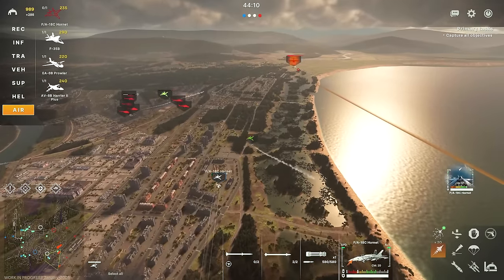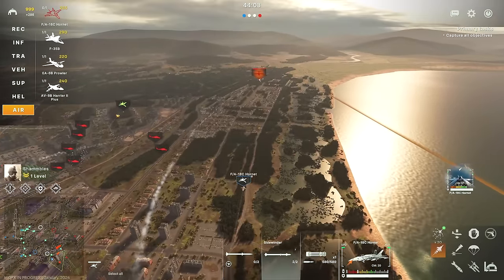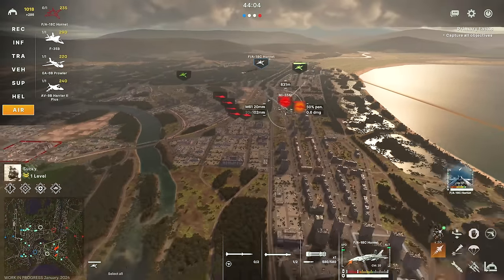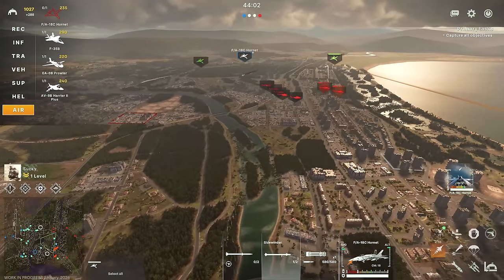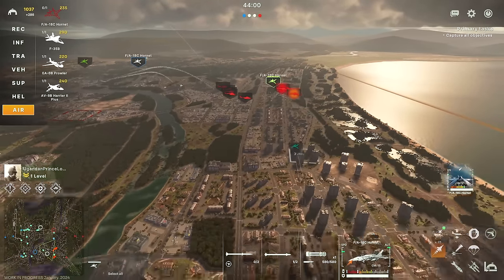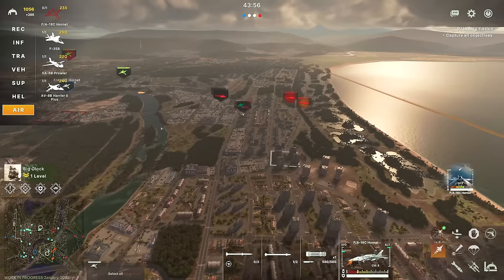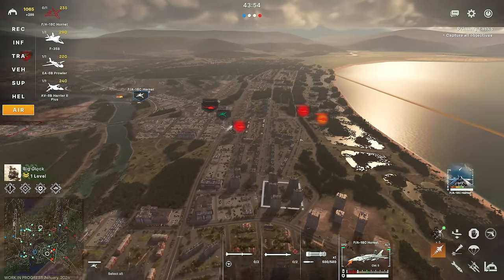In this case I'm going to be pulling away on purpose because I want to make sure that we're in a good range to actually use the missile and the Sidewinder. When you're too close to an enemy aircraft — say you're following it — you won't be able to actually fire your missiles. So you do need to be at a sort of distance in order to do so.